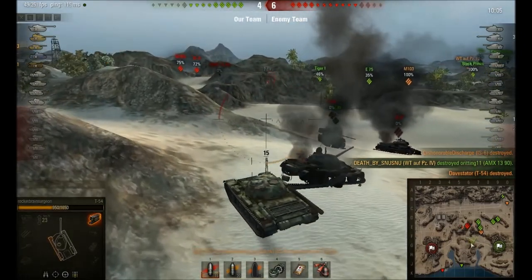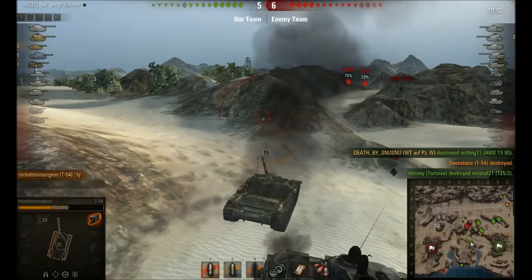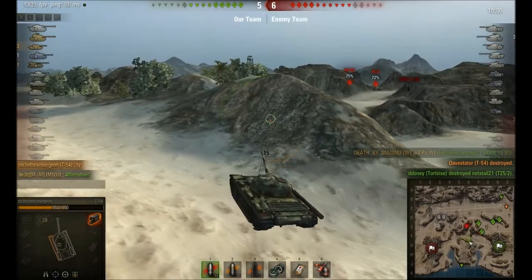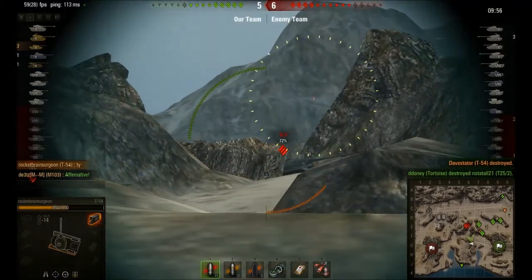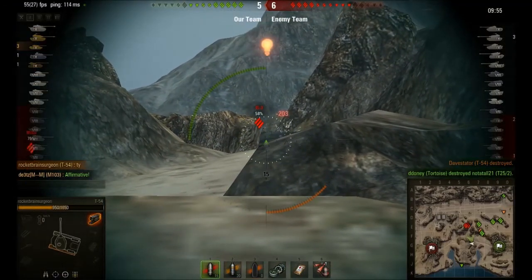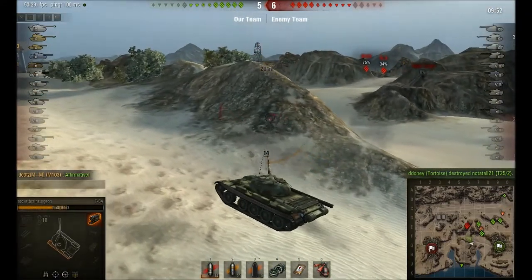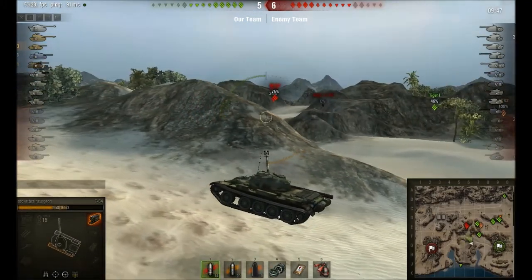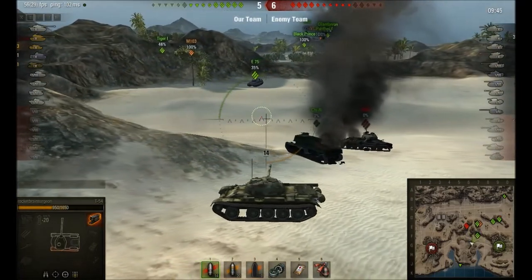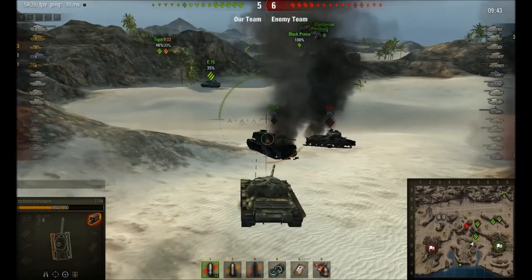Coming back from a 0-5 hole to a 4-6 is not bad. Looking at the minimap, you'll notice that my team has basically fallen back. It's very easy on this map to fall back to the next hill, the next ridge, the next valley. Bleed the enemy team as they come around the next corner — some guy exposes himself, three tanks shoot him, and you fall back. It's very natural to do on this map.